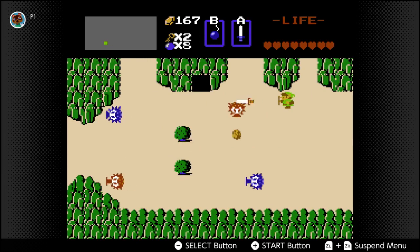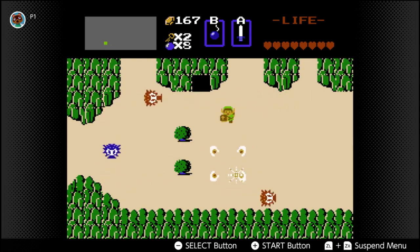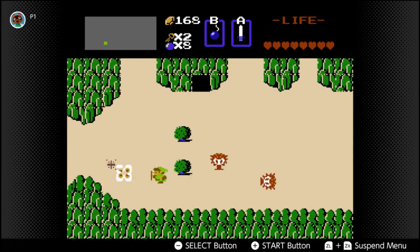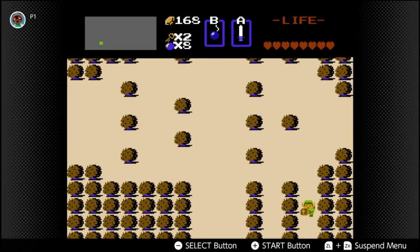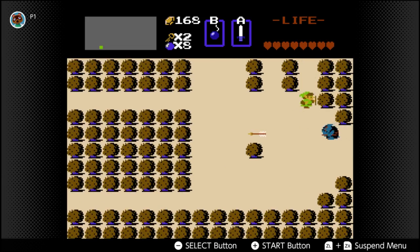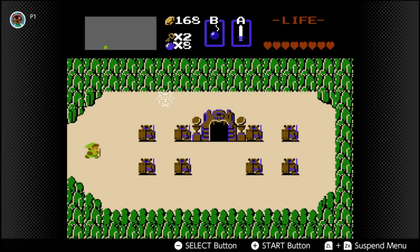In that cave, if you have the letter to the old woman and you want to use it, you can buy some medicine. Once you get to this point, head south and then immediately back east and you're at level three.